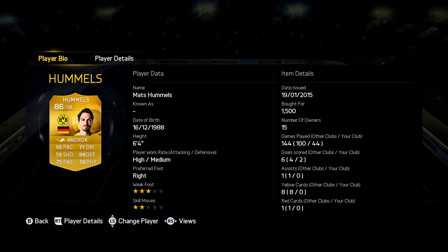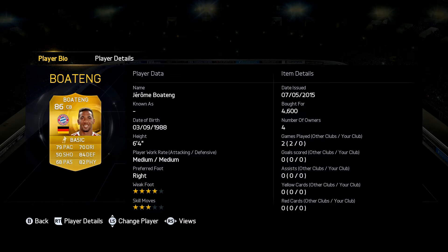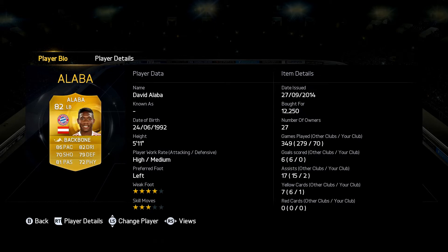My stream viewers recommended Hamit — you can pick him up for about 1.5k coins, so he's not that much. Boateng goes for around 4.6k coins. Our left back is Alaba, who is probably the best left back in the Bundesliga.